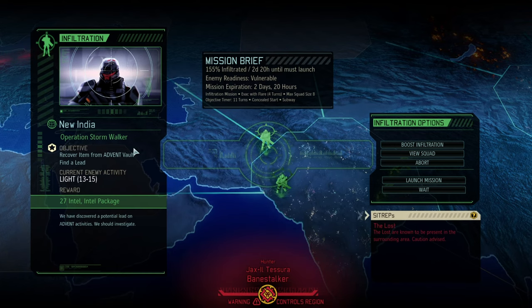Operation Stormwalker is upon us, which is going to give us intel on the light enemy activity. Because we've over-infiltrated it, they won't even be able to take reaction shots. All we need to do is recover an item and get an intel package, so we should be fine. The Space Wolves will land for the Emperor.